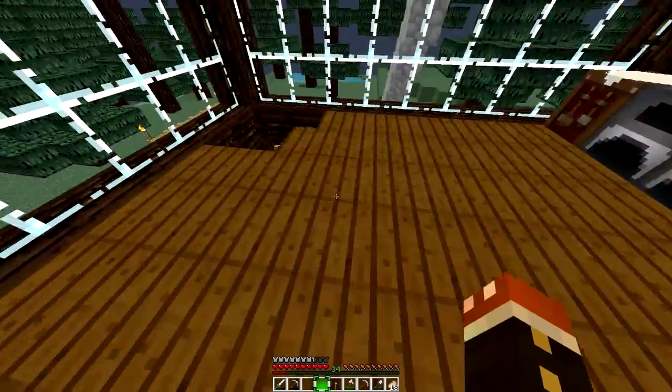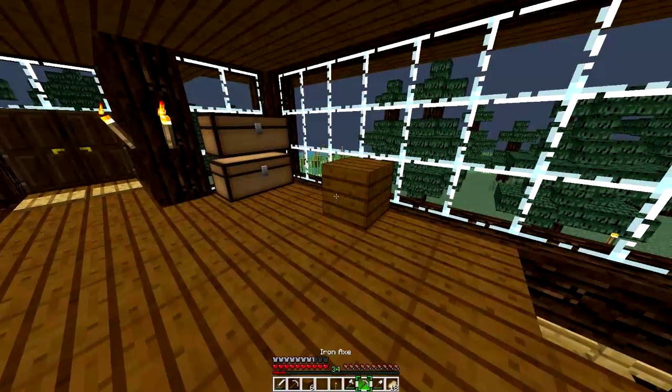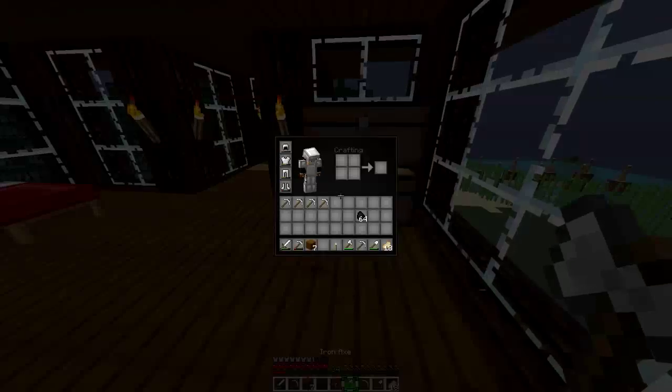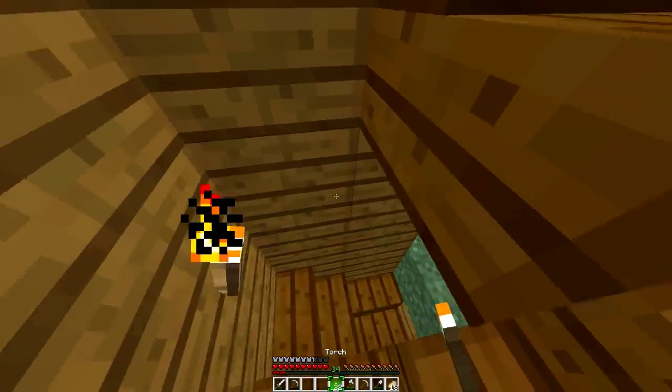Do we have anything we can use? Wait, we have more dark oak! Did I seriously not see those before? I don't know, I'm going crazy. But let's turn these into some sticks so we can make some more torches to light that area up. There we are, perfect. Let's go down and light up this area.